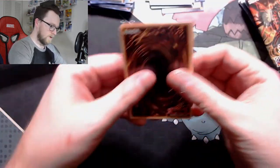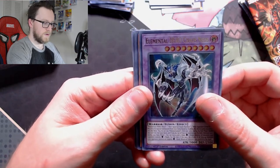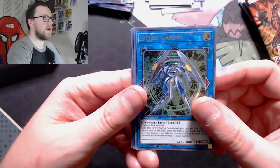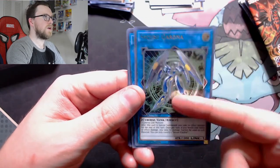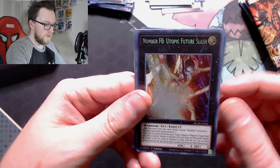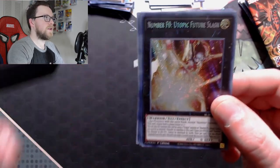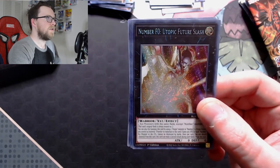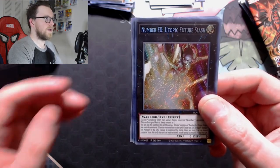Elemental Hero Chaos Neos — like I said, happy it's in here, don't understand why. Appliancea or Socket Roll, Secure Gardener — very nice, a buddy of mine who plays Invoked Shadow will probably want one of these. Three Upgrades, Bean Soldier — got you. Appliancea or Vacuufant, and Number F0: Utopic Future Slash. People were initially buying these pre-orders out not understanding it is Number F0 — like, I just got three of the cards you actually need for the Numeron engine, but it's cool we got this nonetheless.